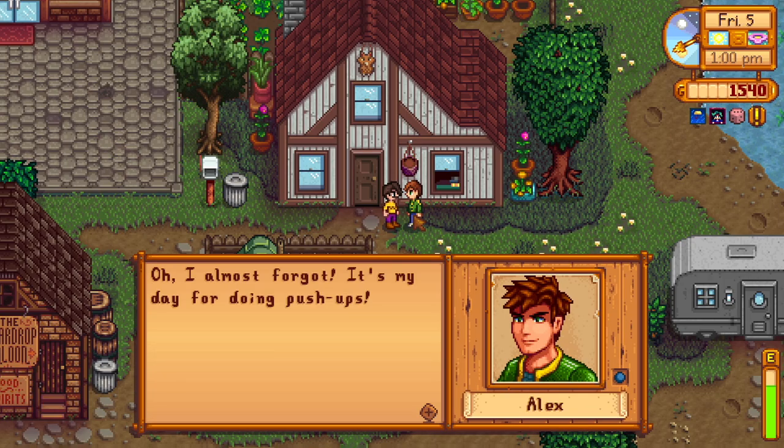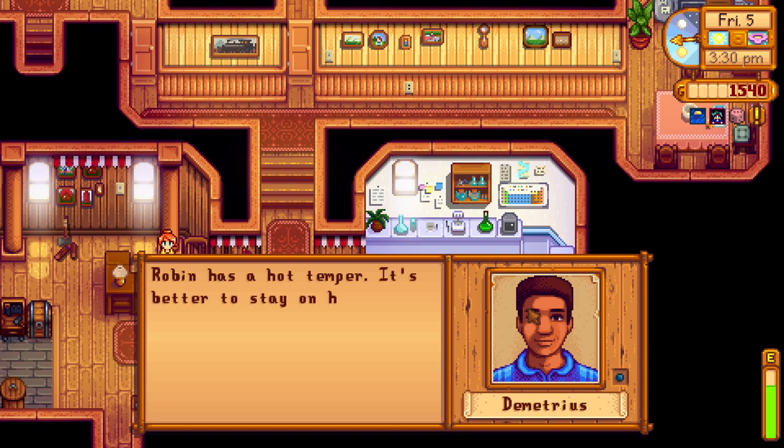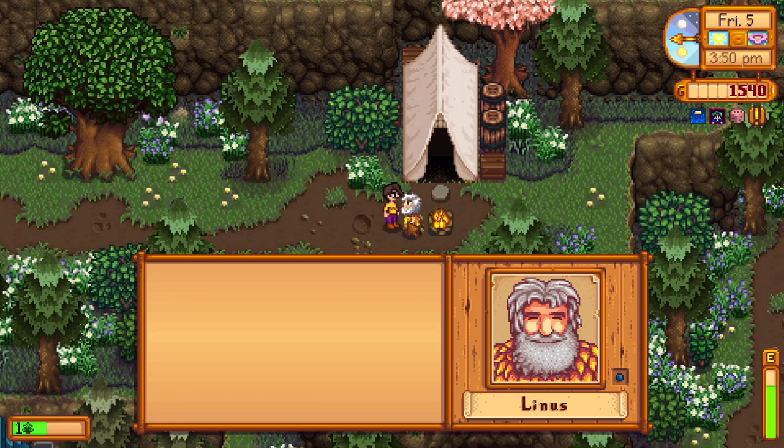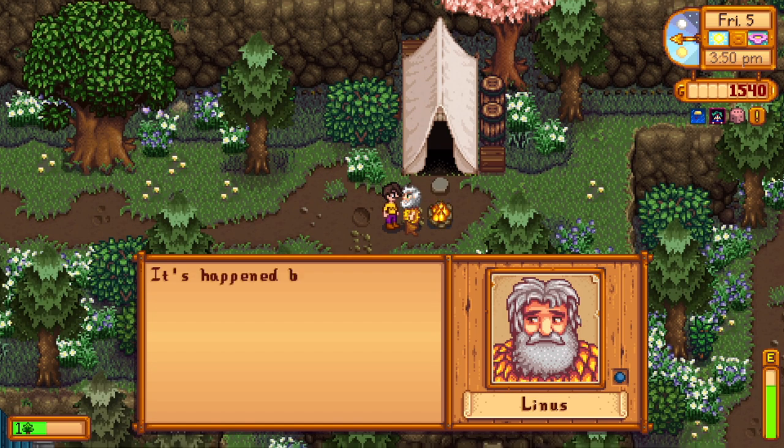I spend the rest of the afternoon socializing — over at Robin's I say hi to Demetrius, and then he tells me Robin has a temper. I go say hi to Linus, who tells me about his tent having been destroyed before. Who would destroy his tent? If I was to take a guess, I'd say it was Demetrius — I bet Linus probably referred to a tomato as a vegetable or something.